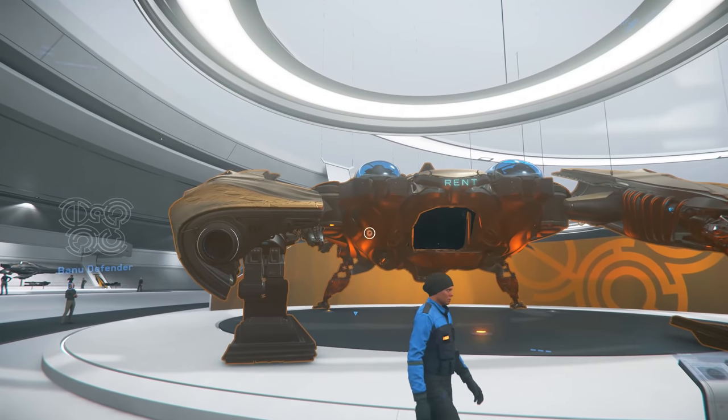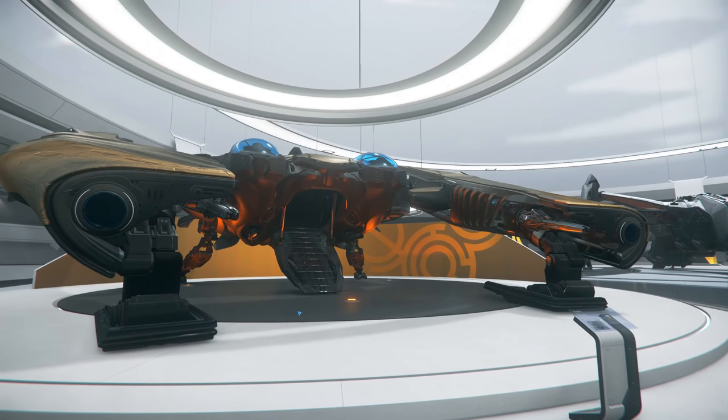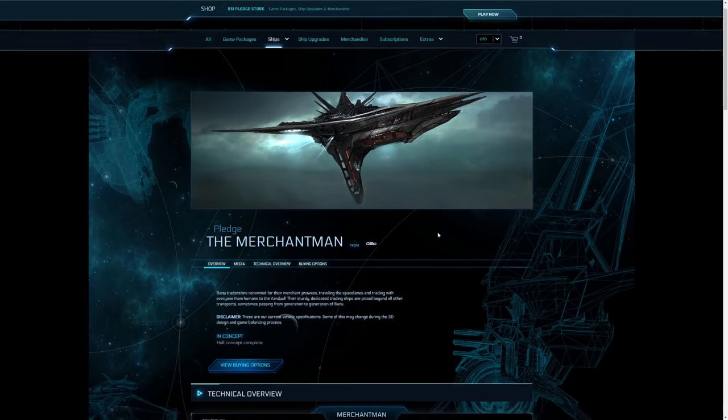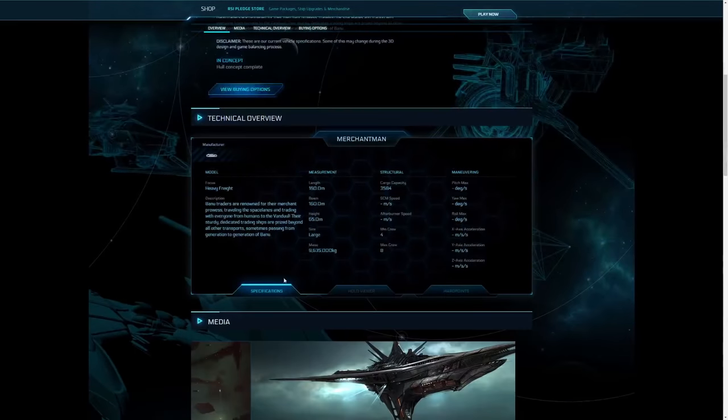Before we start though, if you end up enjoying this video please consider hitting that like or subscribe button, it really helps me out. So I want to start off with a brief background of the Banu Merchantman. The Merchantman is the main cargo vessel and just the main ship of the Banu species, which is an alien race known for being merchants.